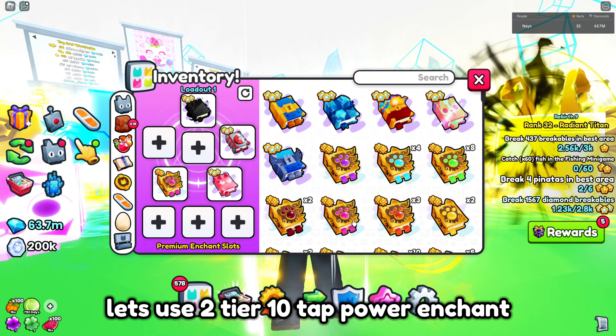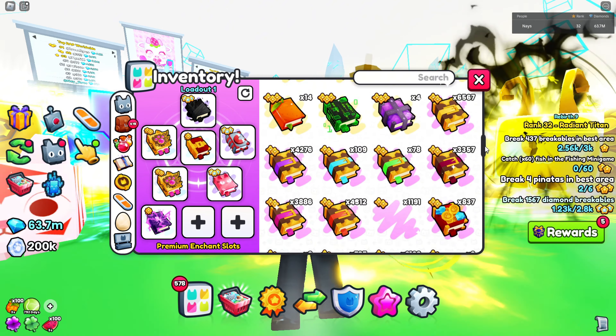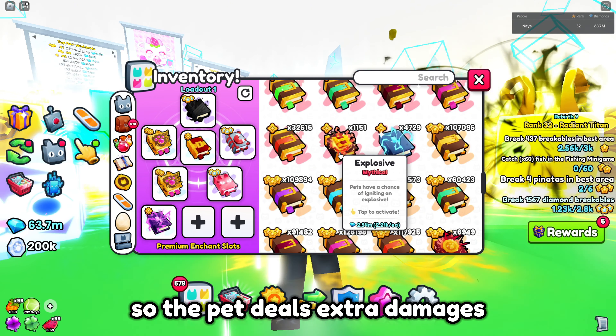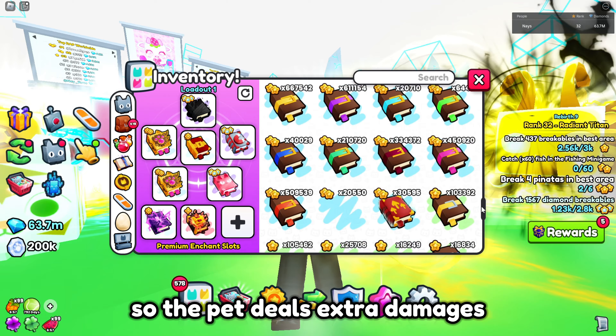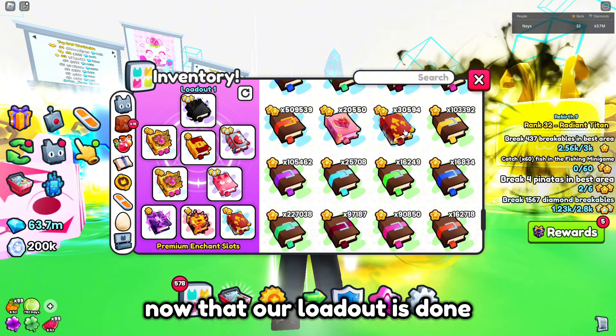Chest breaker enchant makes the chest much weaker. Super lightning enchant gives high damage in tapping. Explosive enchant makes the pet deal extra damage. For the last slot, tap teamwork. Now that our loadout is done, let's break the tough chest.